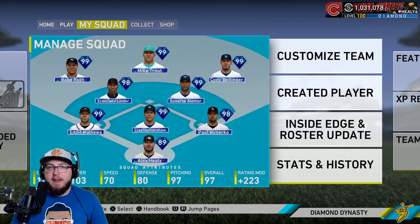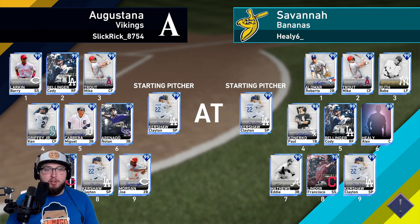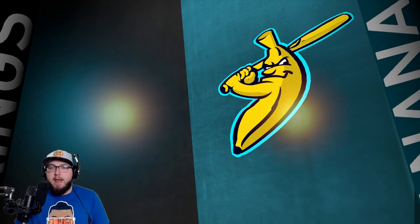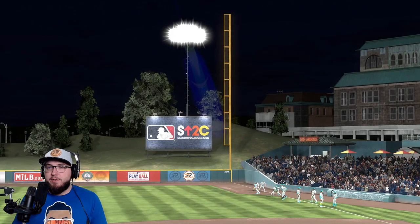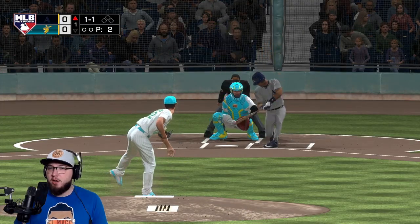Layton Kershaw versus Clayton Kershaw. Their lineup has Barry Larkin, Cody Bellinger, Mike Trout, Ken Griffey, Miguel Cabrera, Nolan Arenado, Mitch Garver, and Joe Morgan. We might have to run on Mitch Garver as much as we can — weak arm, weak defensively. I need to figure out how well this guy hits fastballs, especially an all-star.